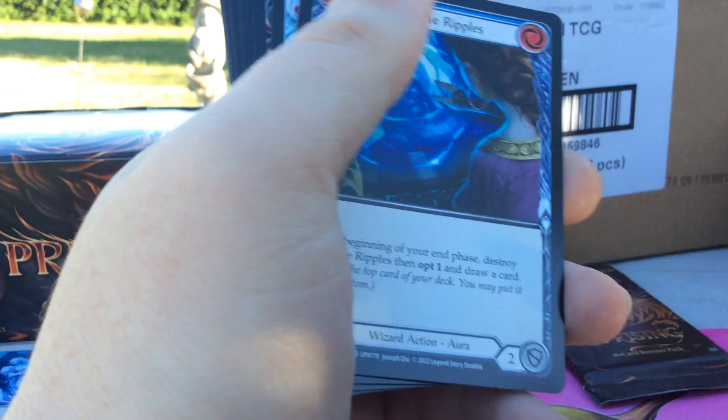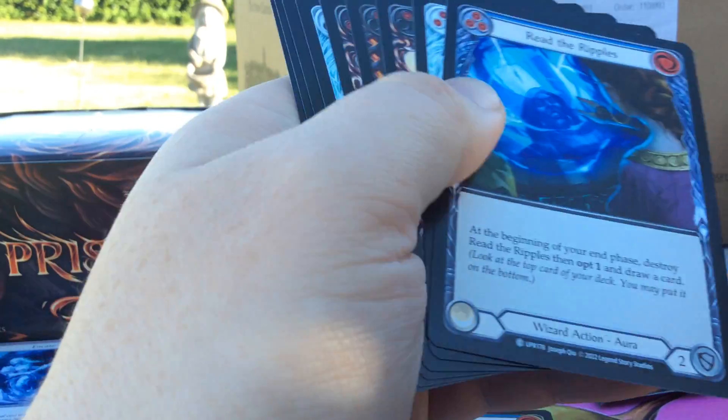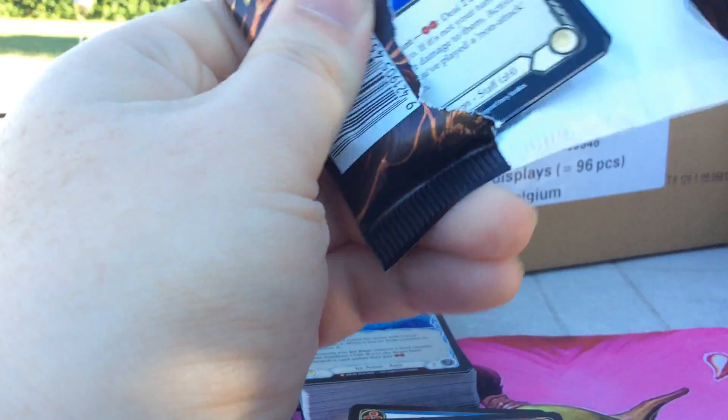Got Come to Winter, Rainbow Foil — that's a Rare. Last booster in the third box of the first case.